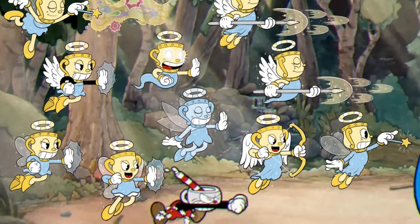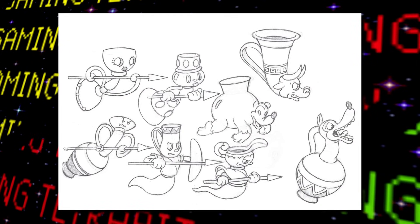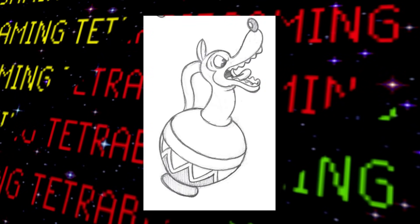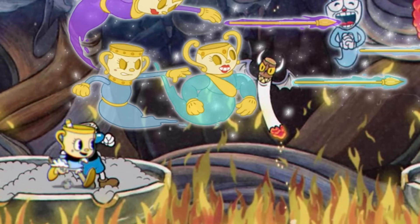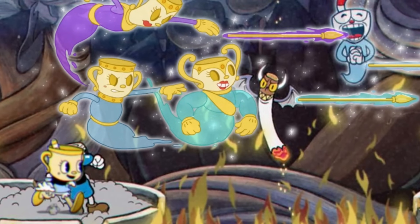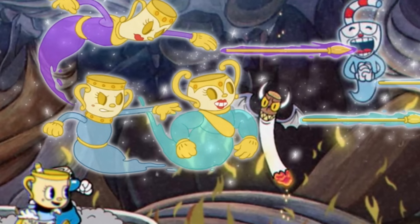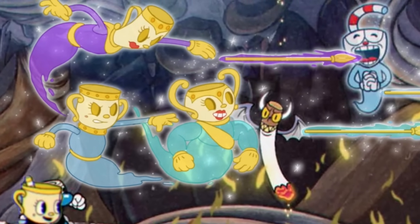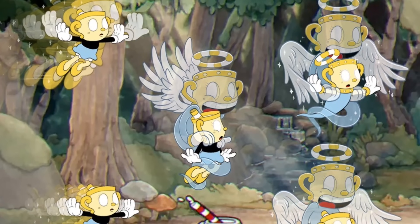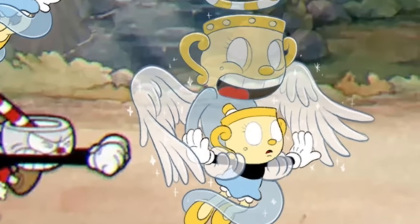We also got several unused designs for soldiers that would have appeared as part of Ms. Chalice's Ghost Stampede move, including a dog pot thing and a bullhorn. There's a mock-up of the three ancient chalice super attack in the Mr. Wheezy fight, where the trio throw spears — visually it could have looked very sweet. Finally, there was a concept where the ghost of Ms. Chalice would possess her body, which looks pretty unsettling — not surprising it didn't make the cut.